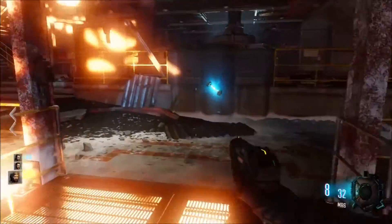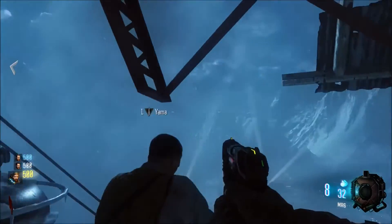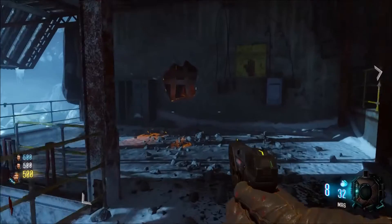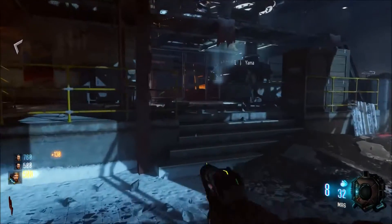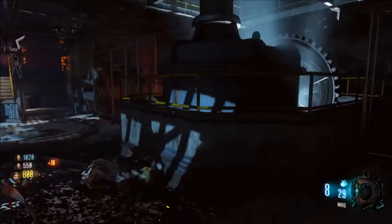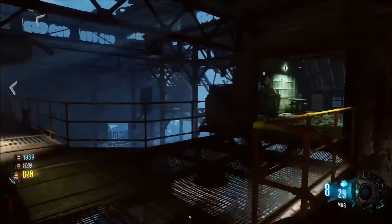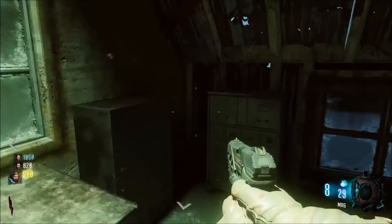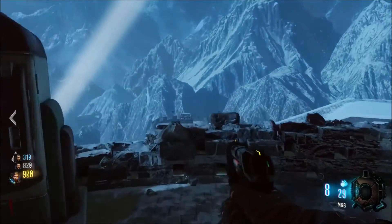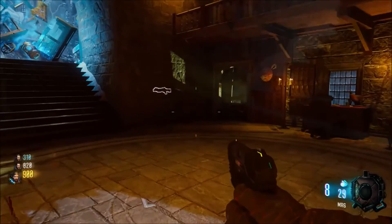Coming in at the number 1 spot, we have Der Eisendrache. This one definitely deserves to be number 1 — it's just my most favorite Black Ops 3 map. You got the bows, you got the dragons, you gotta feed souls like in Mob of the Dead, you got the rocket test, and the Panzers returning. The Easter egg was boss — it was blowing up the damn moon. You start out and see the rocket going into the sky, the graphics look amazing, it's snowing, and you're set on a castle. The One-Earth has returned as well. It was just a really awesome map and it deserves to be at number 1.